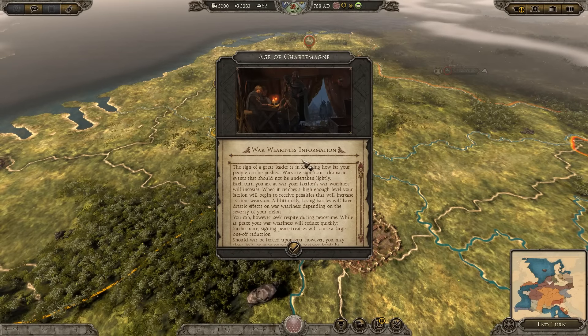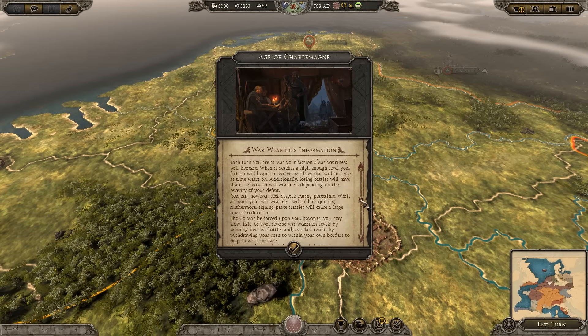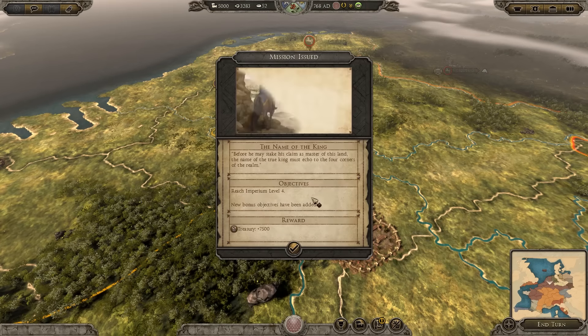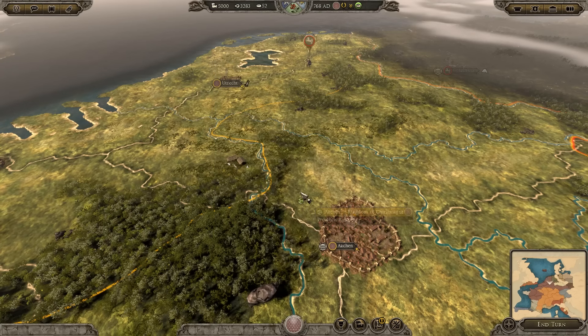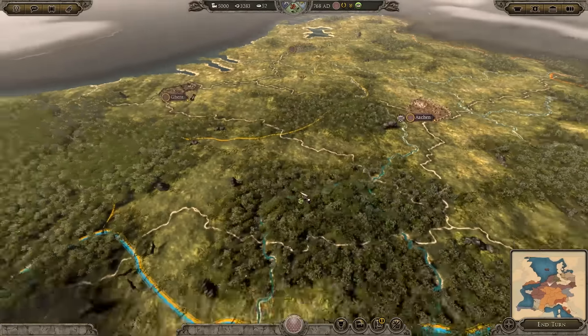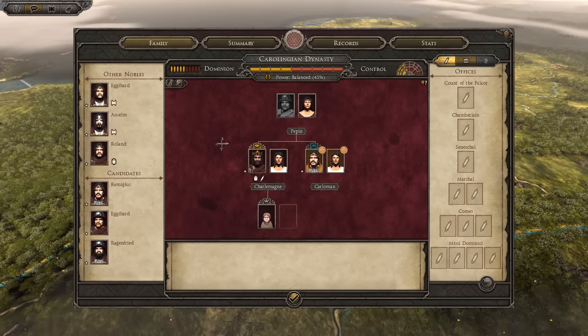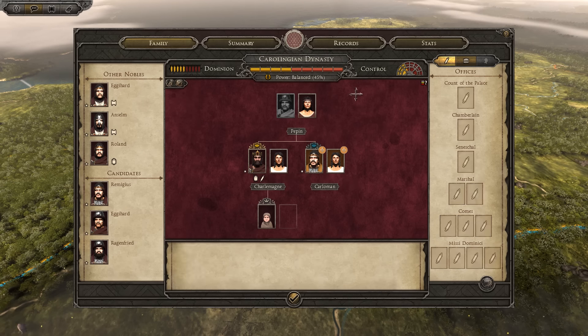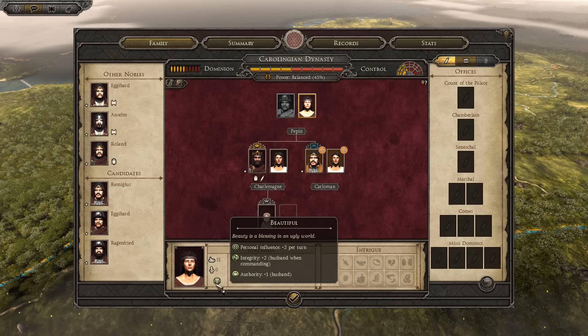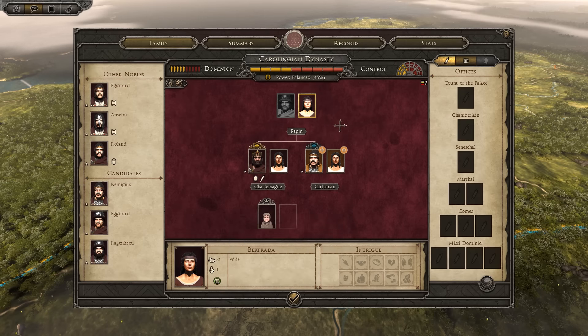We have some War Weariness information right off the bat describing this new feature. We have been issued a new mission. But before we get into that, I think what we want to do is just get a quick overview here. We'll start with our family tree. Our father Pepin has died and he's left the empire to myself, Charlemagne, and my brother Carloman. Though my mother still lives - Bertrada - and she is beautiful.